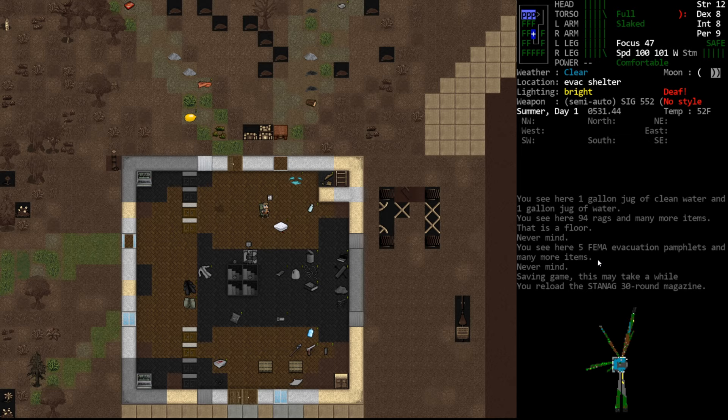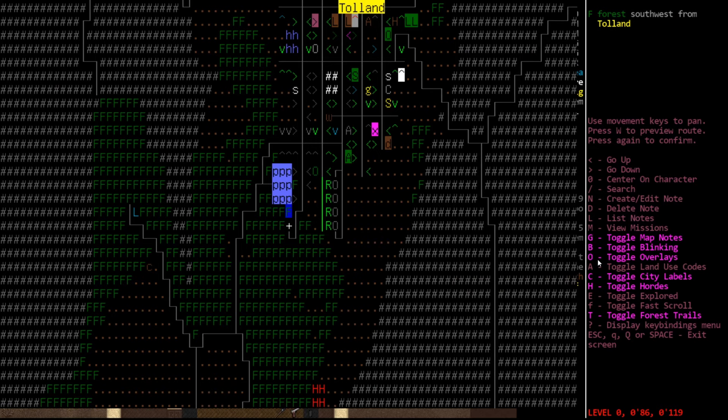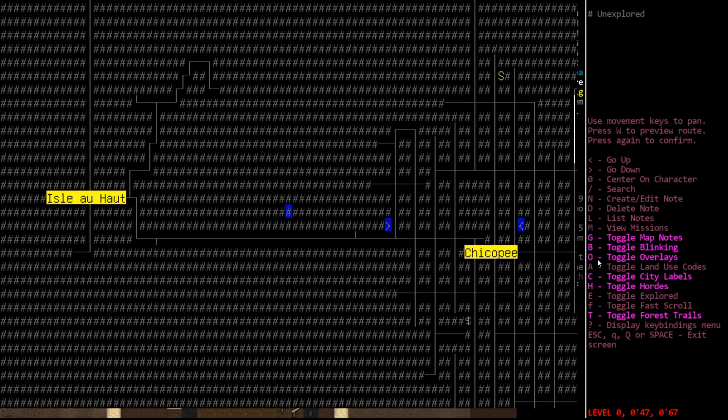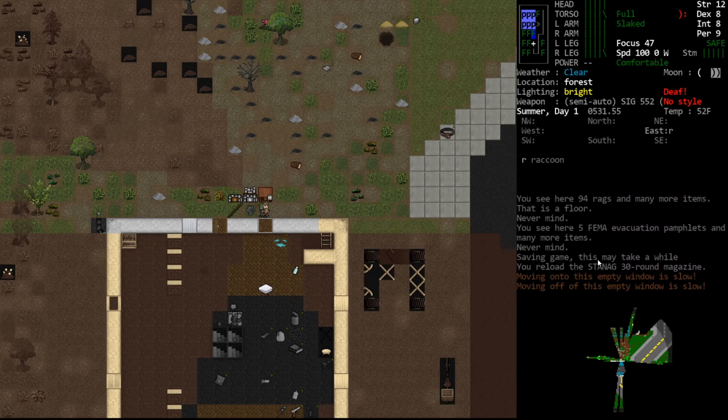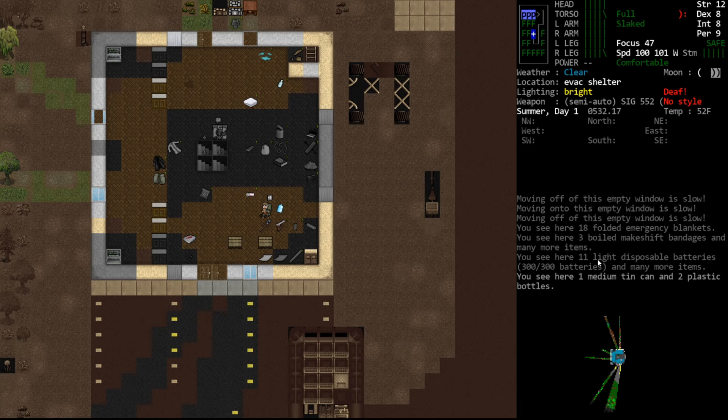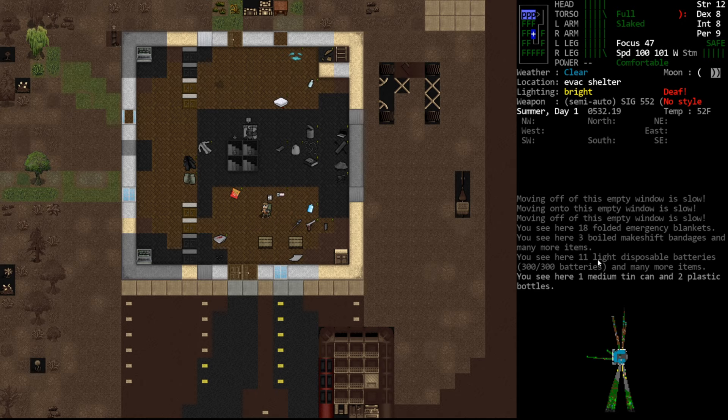We're not ready for faction camps yet. We could just literally set one up right here but that's not fun. What I want to do — as we've discussed — is move to a nearby city and kind of build our own little encampment. I think that would be a fun distraction. We're definitely going to talk about it at some point. If you have other suggestions, please let me know in the comments down below if you think there's a particular topic that would fit a full episode.